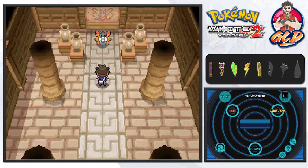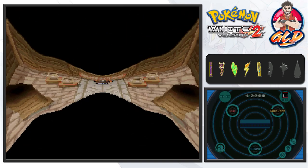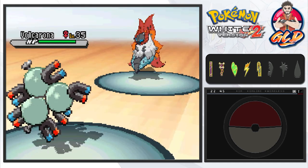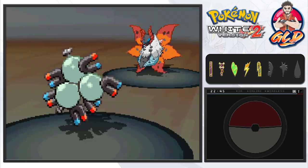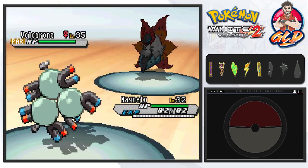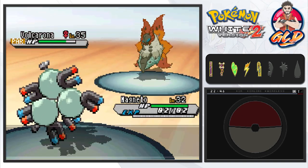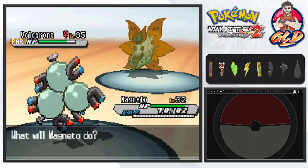Alrighty guys, so here we go — Volcarona! I hope you're at a lesser level right here. So here it is guys — the Volcarona. It is at level 35, a very, very appropriate level. We can actually try and catch this guy. I think you can actually get yourself Volcarona's pre-evolutionary Pokemon too — comment down below guys. Here it comes — Leech Life. This Volcarona is a little more tame than the one we faced in Pokemon Black. Okay, we really, really need to hit this Pokemon because we have a distinct advantage since it is now paralyzed. It's Flame Body — there goes Magneto.